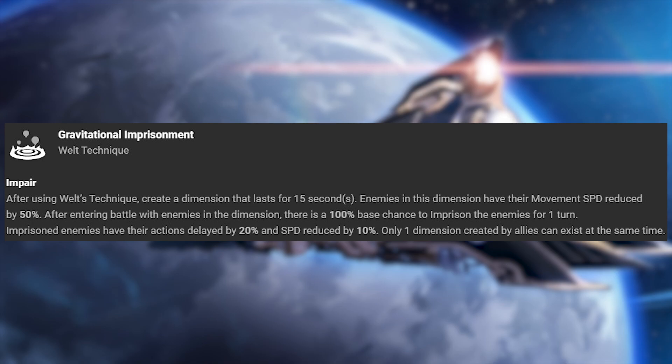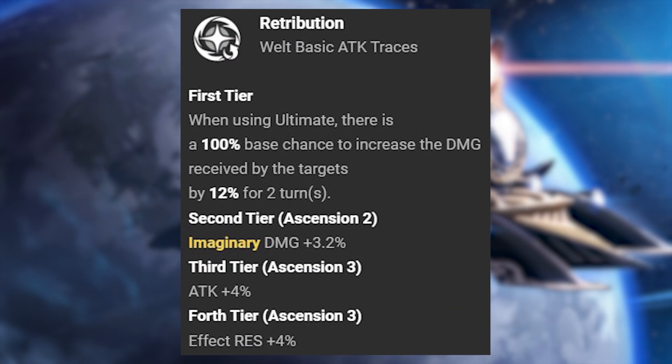Welt's technique, Gravitational Imprisonment, creates a small black hole zone that lasts for 15 seconds. Enemies that enter this area have their movement speed slowed by 50%. Upon entering battle in the black hole zone, there's a 100% chance for enemies to become imprisoned. Imprisoned enemies have their actions delayed by 20% and speed reduced by 10%.